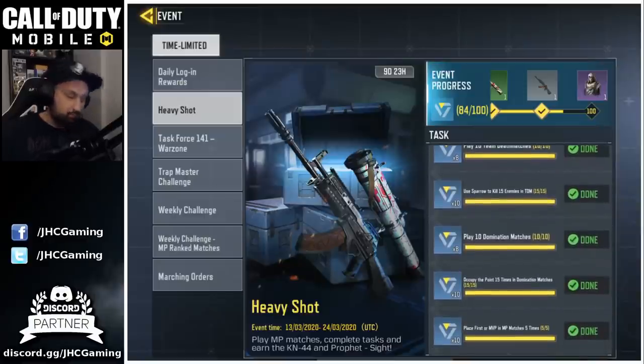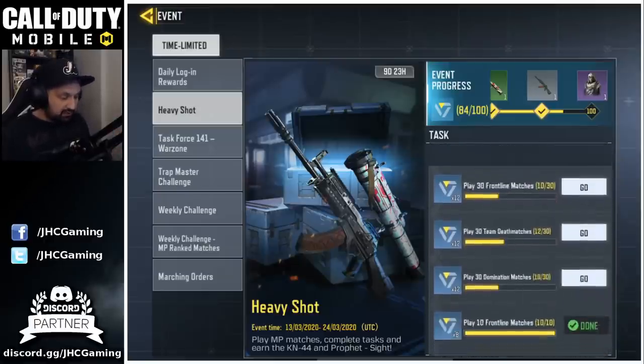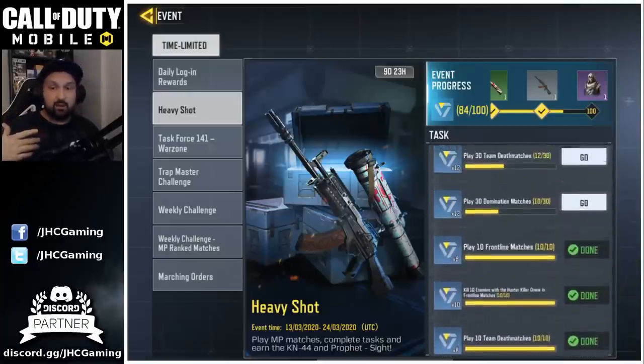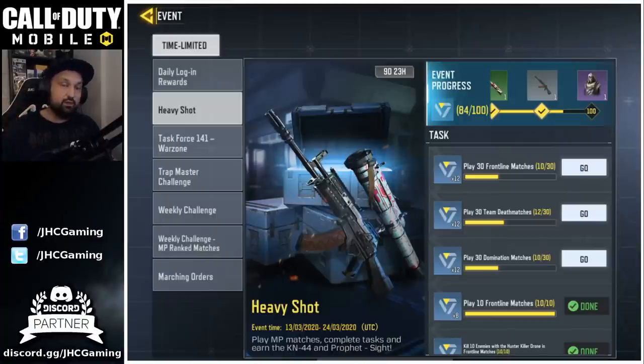For domination, you have to play 10 games and capture 15 points — and 15 points was done very fast. Every game of domination you get a capture at the start and at the start of the half, so you get at least two free caps every game. Play 10 games and you get 20 caps without even trying. Some guys just go AFK in public games to grind the 30 games — because you don't need to win, you just need to play. If you just want the weapon, very easy — just do these steps and skip the soldier.